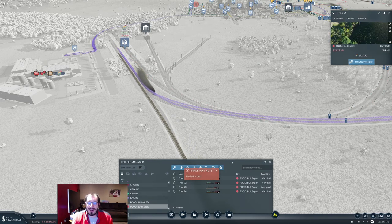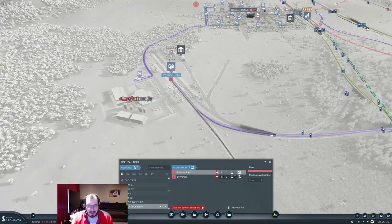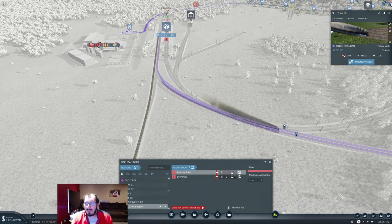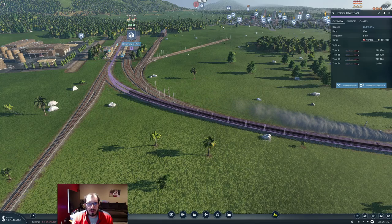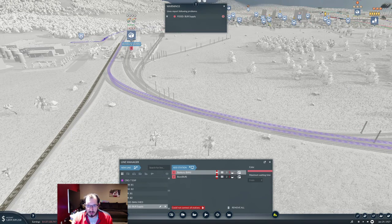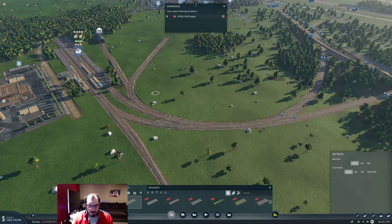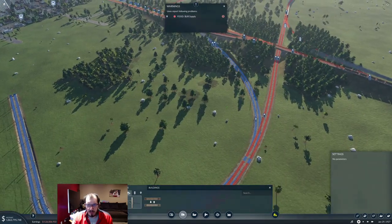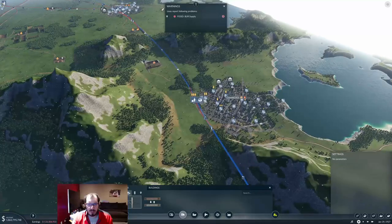There's no electric path — come on! The food Bambury supply train is not going where it should. Where did I not upgrade? Let me stop this so I can actually find stuff. Oh, I know exactly where the problem is because I was thinking about that earlier when I was replacing everything.